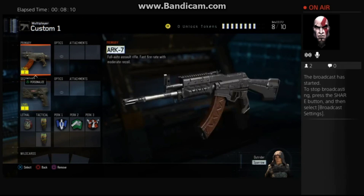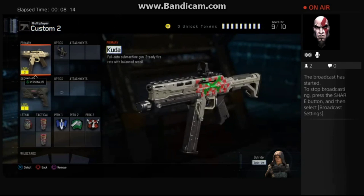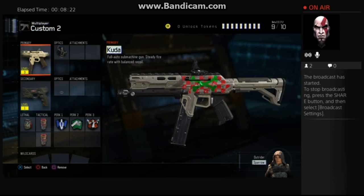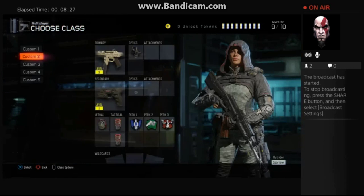We're going to be using our ALA class, probably starting off with it. As you can see I customized my gun — I painted it and I really like the paint shop in this game. I gave my gun a nice little paint job with skull crossbones on the side. Let's just go with this class.